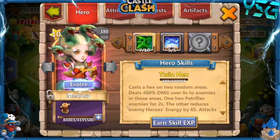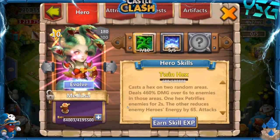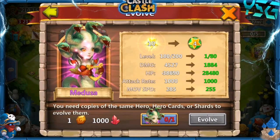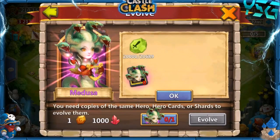And if I roll any dupe 4-star, we'll be able to use those for double evolution. Let's go ahead and evolve. Her stats before: 4,500 damage and 38,000 health. So our goal by the end of the video is to get her back above 38,000 health and above 4,500 damage. Spending 20,000 shards, which does suck, but I get shards so easily. Any dupes I roll from here on out can be used for double evolution, which I definitely will not spend shards on for Medusa.